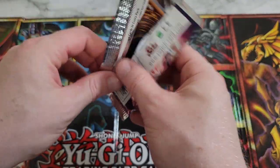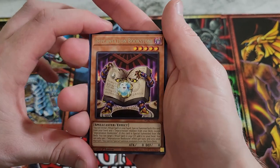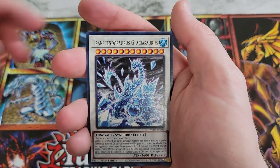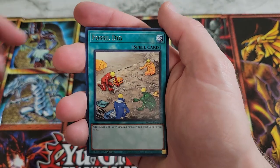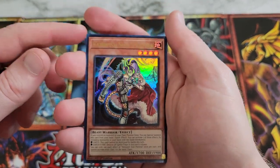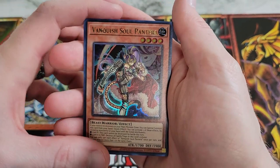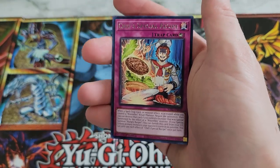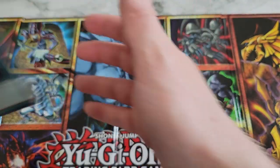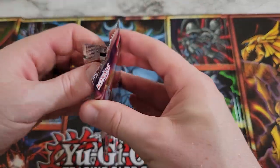A lot of the cards have French text, for whatever reason. Incantation Bookstone again. We got Lost World — good field spell. Transcendosaurus, Glaciosaurus. We got Fossil Dig, not the collector rare version. Then we got Vanquished Soul Pantera, so we have one of the Vanquished Soul Ultra Rares. Again, seven of the ten are Vanquished Soul cards. Then we got Chef's Special Recipe and Allure of Darkness again — it's a good card, can't ever really have too many.